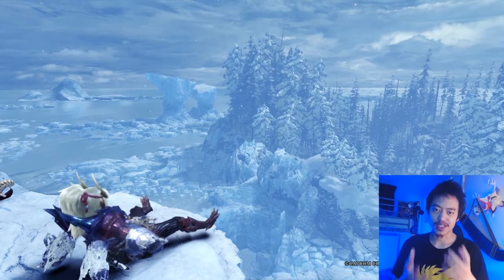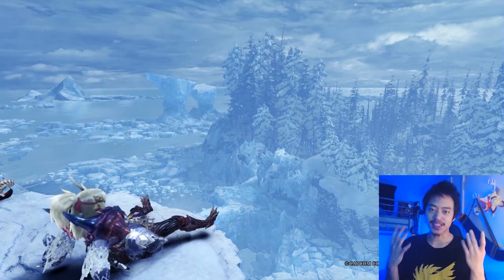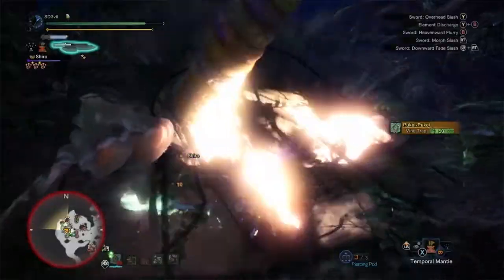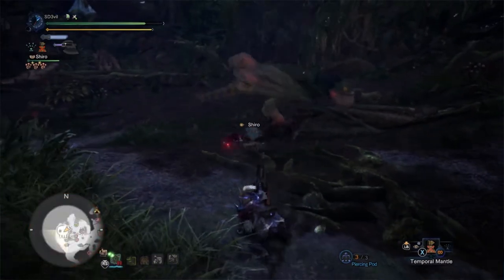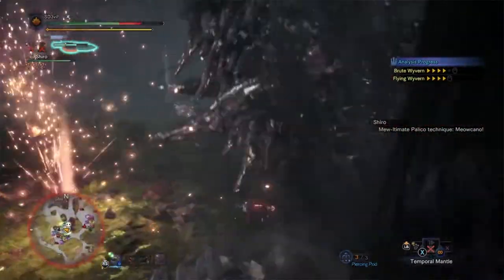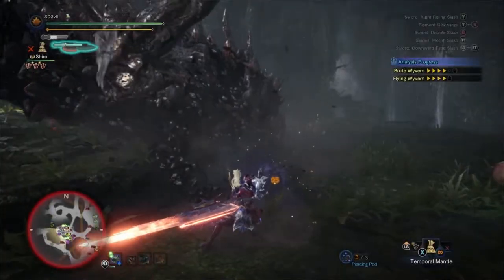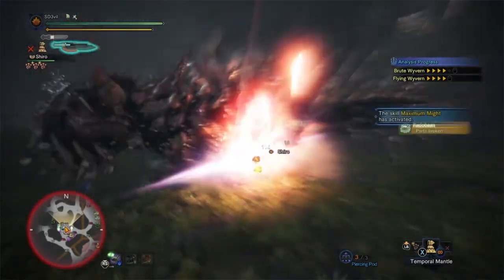The fourth tip is this weapon's strongest attack: the Zero Sum Discharge. You'll need to have your sword in the amp state to do this. By pressing triangle and circle, or Y and B on Xbox, you'll jump onto the monster, jab the sword into it, and discharge your phial on it. You'll need to spam the triangle or Y button to keep dealing damage and eventually blow the monster up with the phial, which looks really cool. The downside is the monster can throw you off if it's mid-attack, so use it wisely. You can also stop spamming early to let the explosion off sooner, and remember the phial type determines what the Switch Axe inflicts.